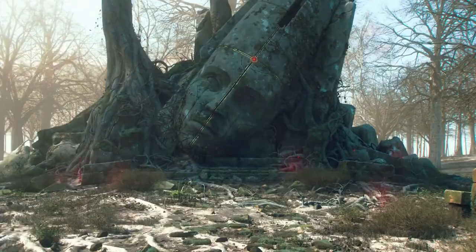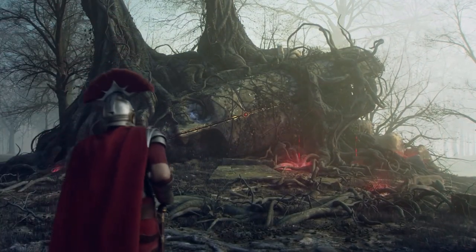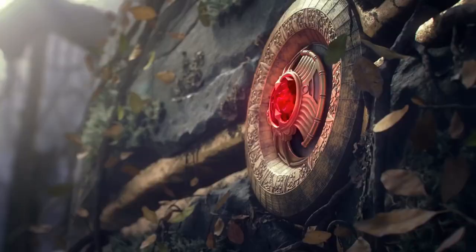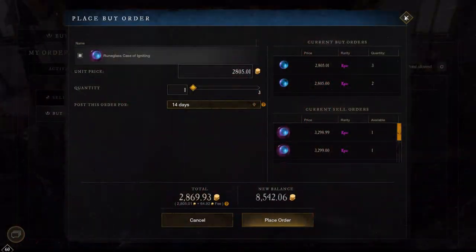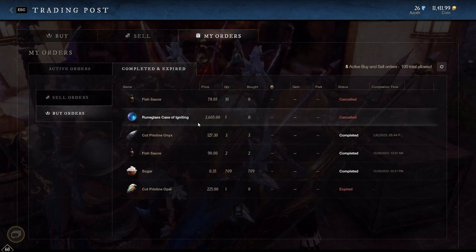I mentioned in the last money-making video that I'll be showing you guys a method I use passively while doing resource runs to make additional money, and that's this method. What you're going to want to be doing is buying empty rune glasses, slotting in a gem, and then selling them for lots of profit on the trade post.